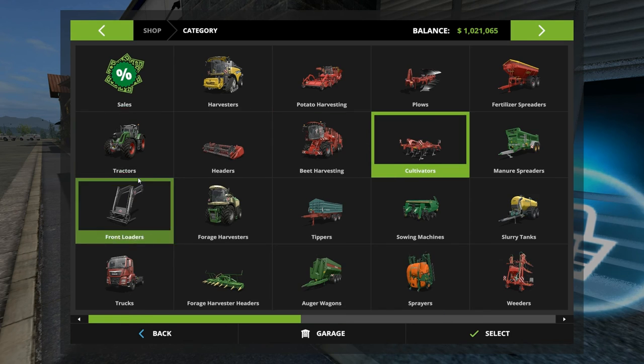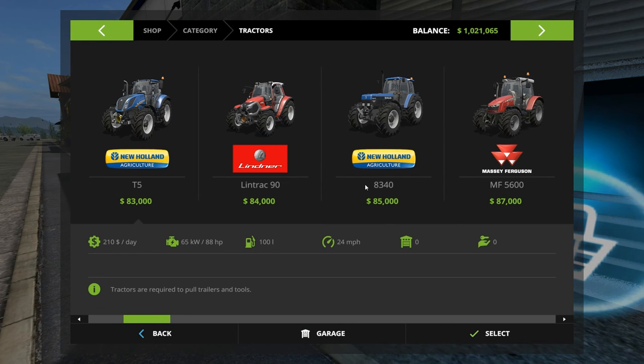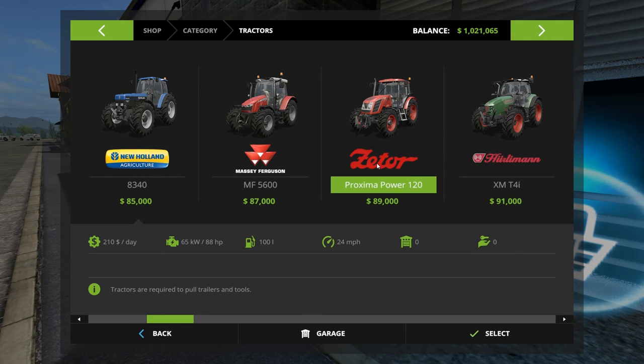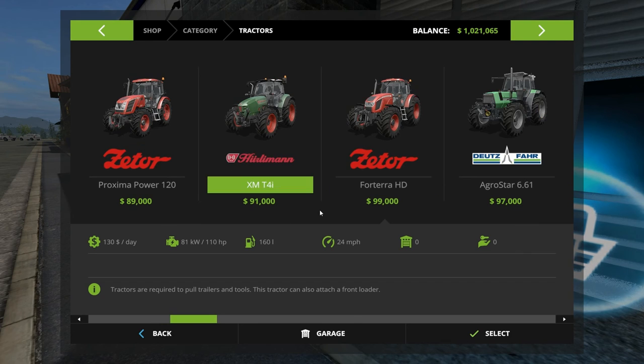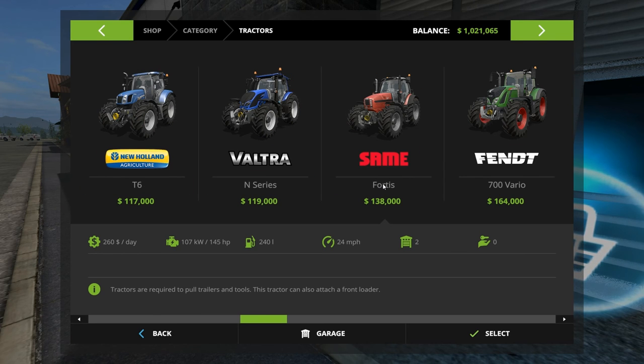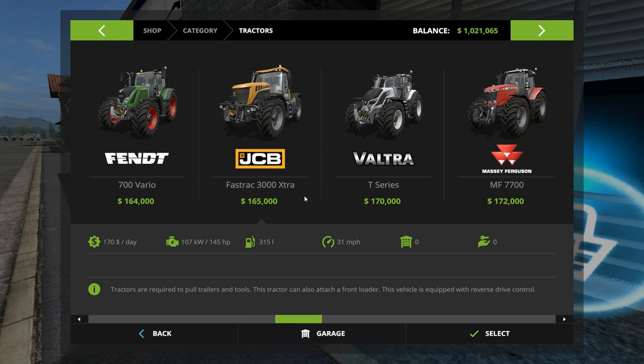Right now we have the Case 1445 — it's about one fourth of the way up the list at 145 horsepower. We need to get into the low 200s at least. The Valtra is only 145 also. Let's zip forward. The Fendt 700 is only 165. The Valtra T-Series — here we go — 210. So we're starting to get there.